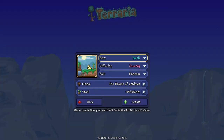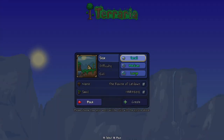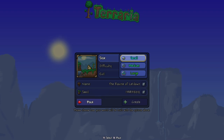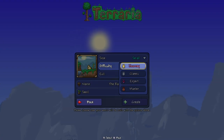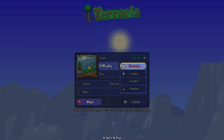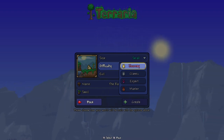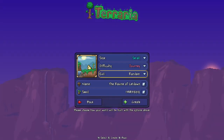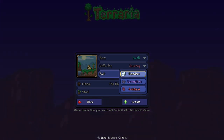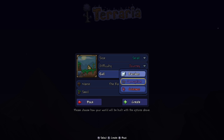The size of the world has to be small — not medium, not large. It has to be small. Because if it's not small, it'll be a different world and you won't get the egglet. The difficulty can be anything: journey, classic, expert, or master. And the evil has to be corruption — not crimson, not random — it has to be corruption, because a crimson world will be completely different.